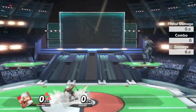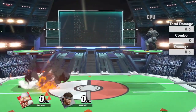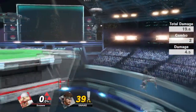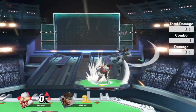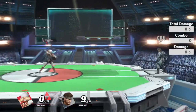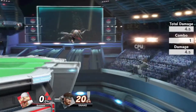The first thing is your use of needles. There's wave bounce needles, b-reverse needles, and grounded b-reverse needles — all important for movement and finding kills. After the patch we got reduced landing lag on needles, so we're now able to shoot them really close to the ground without lag. The two ways to cancel these are: hit the shield button lightly, or jump. In Smash 4 you could hold shield and special at the same time to cancel instantly, but now you have to jump before any special move.